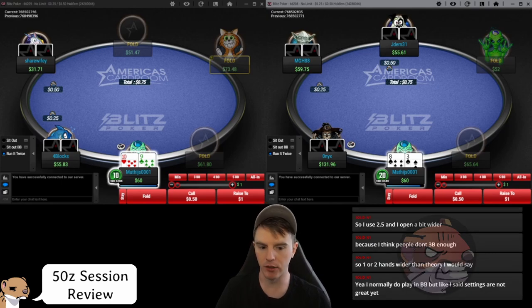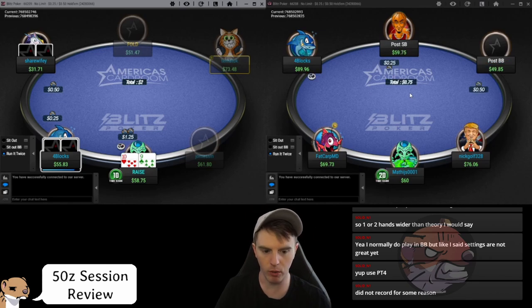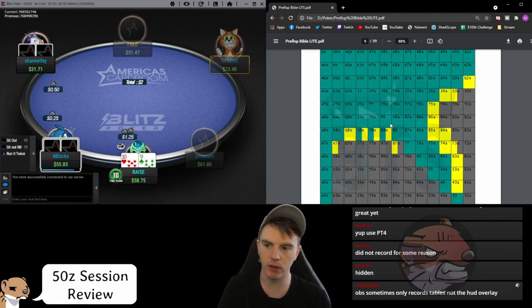We're opening nine-ten off on the button, which is basically a pure open. Nine-ten plus is standard; ten-eight is more marginal. We don't have to open if we're getting aggressive regulars in the blinds — opening ten-nine off probably won't be a winning play in that case. But against two sick nits who never three-bet and fold too much, open ten-seven off, nine-four suited, all of these. Seven-eight off, six-seven off, king-seven off — all fine.